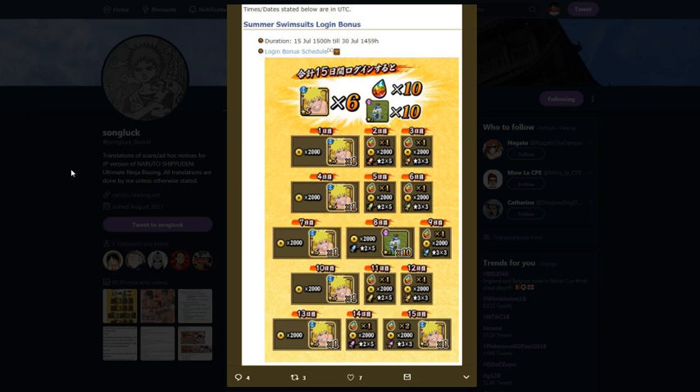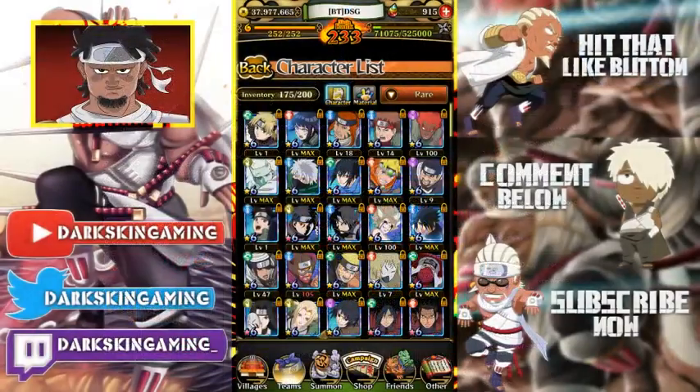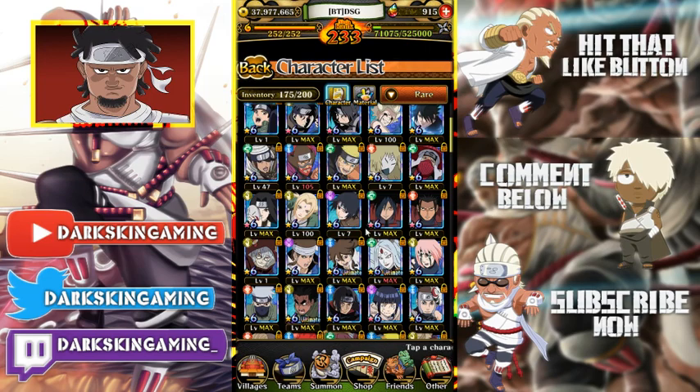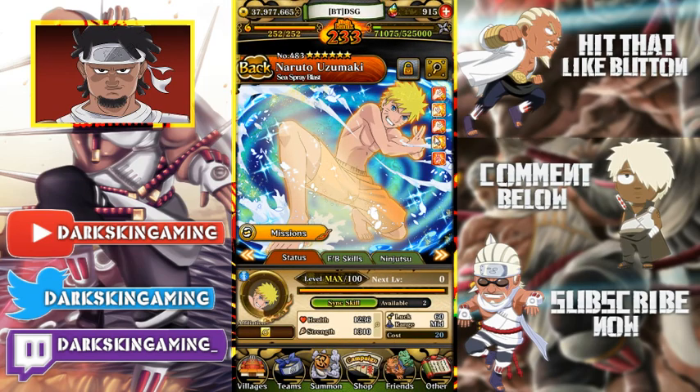The cool thing about this is if you have him at 40 luck or above, you can actually ultimate him. They gave you six of him to start out with on the first one, so now that we're coming back around, you can make a whole other Naruto or, like me, just go ahead and ultimate yours.